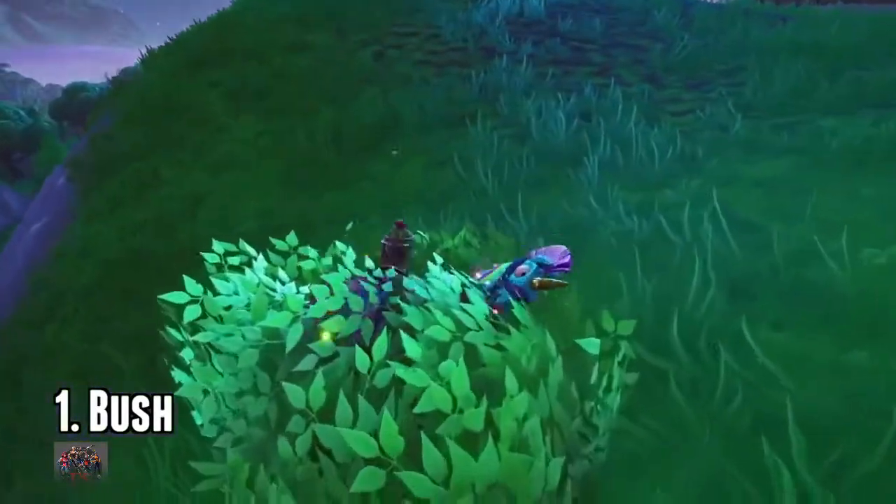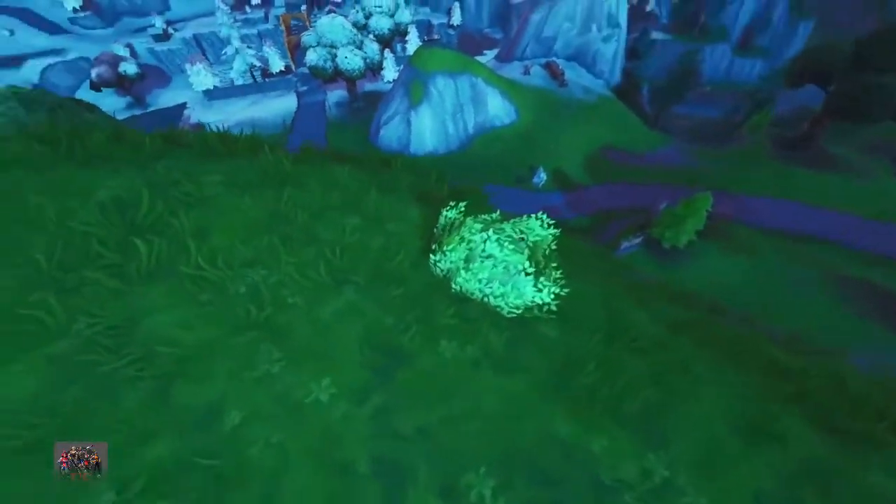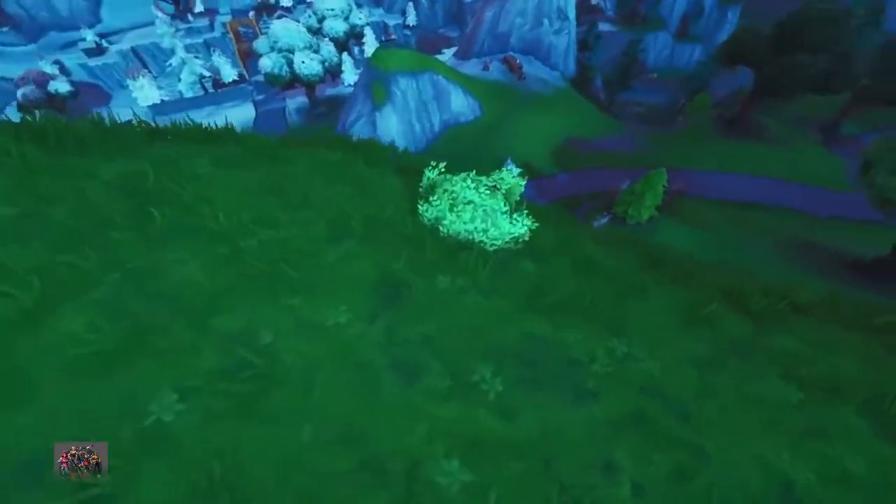So number one, obviously the bush. The bush is a classic — easy to hide in if you get the positioning right. If you put your analog stick down, no one can see you. You're completely hidden. There's bushes everywhere.